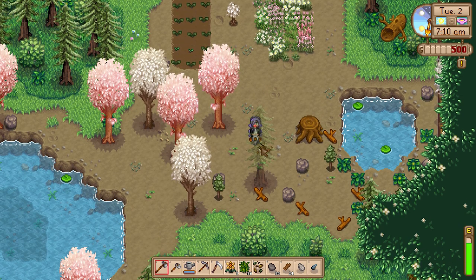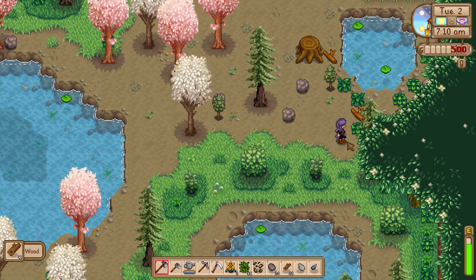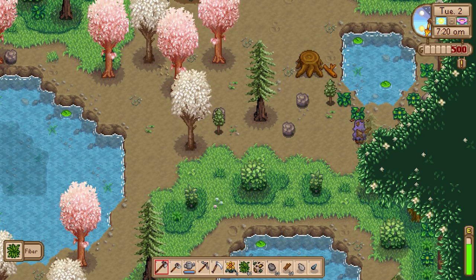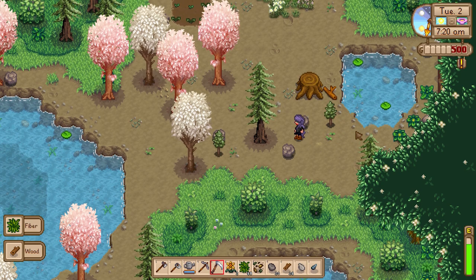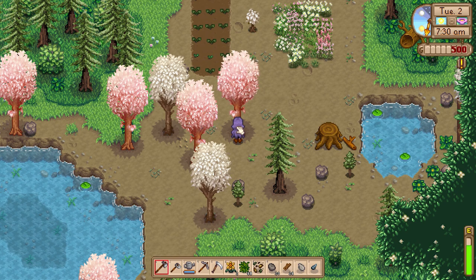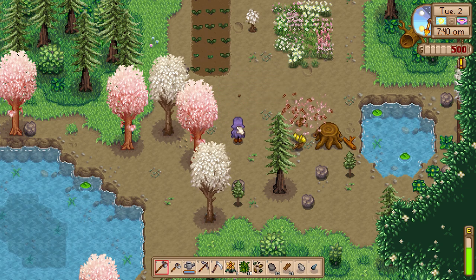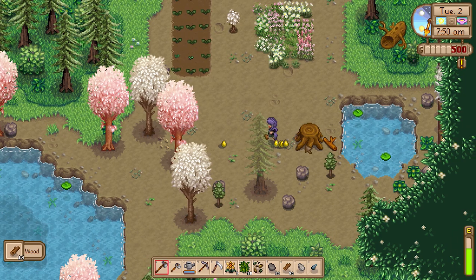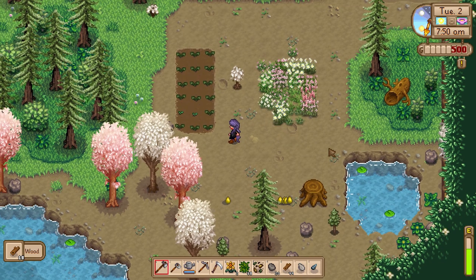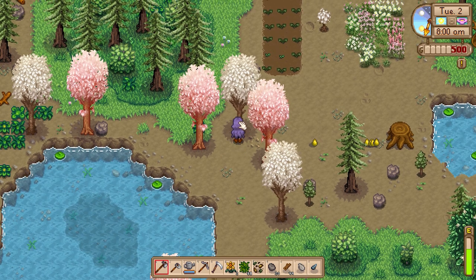Maybe I should quickly clear a few of these pieces. Let me cut down at least one of these trees. I don't know how much of the farm I'd like to clear. I wonder if I could make a tapper eventually so I could get some syrups — maybe some sap to craft other things or fetch a good price.